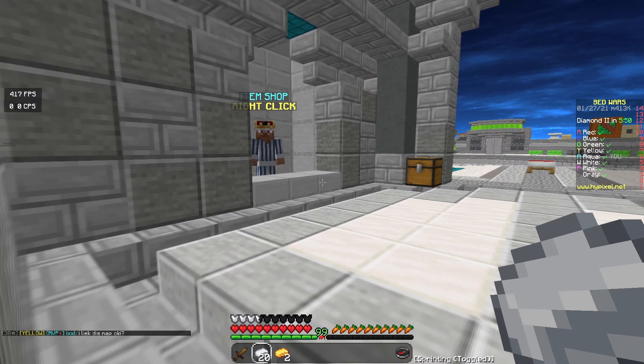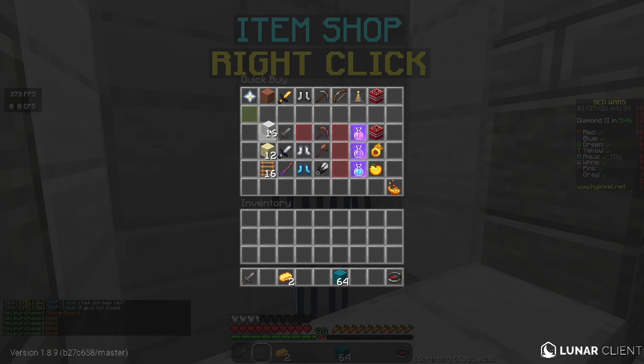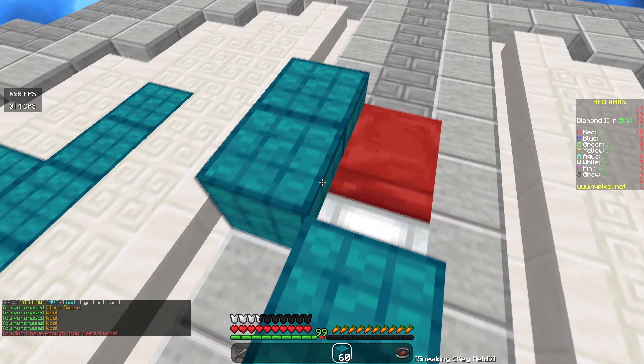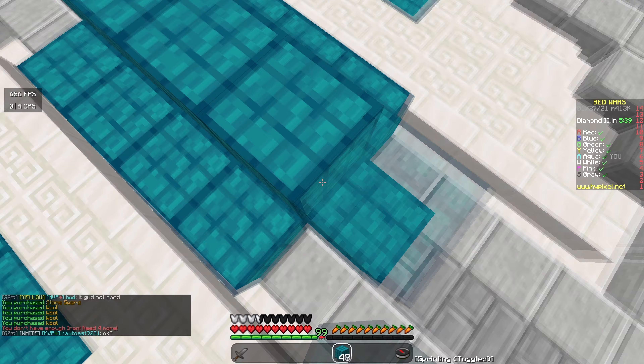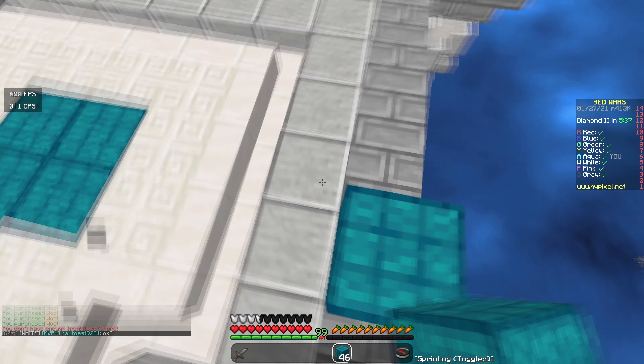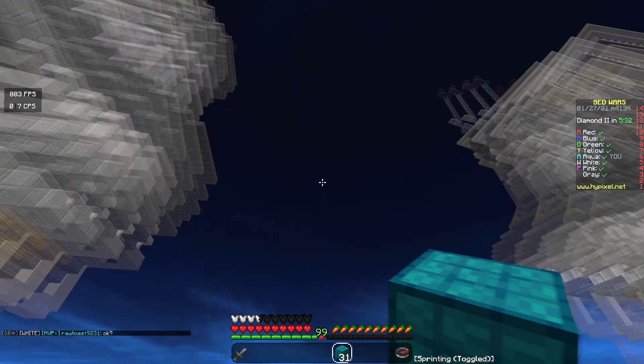So we're finally trying this out in bedwars, which was the game mode that this is aimed towards — it's about time, boys. Let's go ahead and go to an island here real quick. Let's grab a stone sword and a whole buttload of blocks. Let's block this up real quick just in case. That wool, though — once again, it looks so good. Honestly.